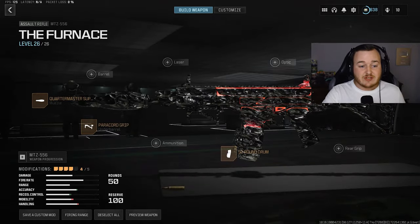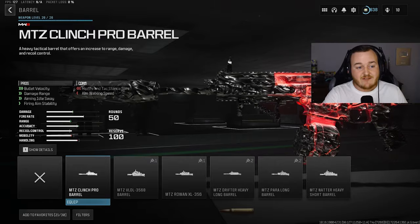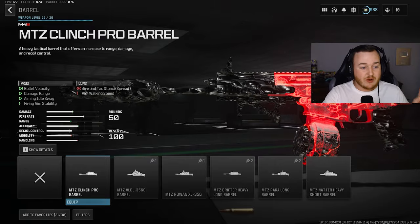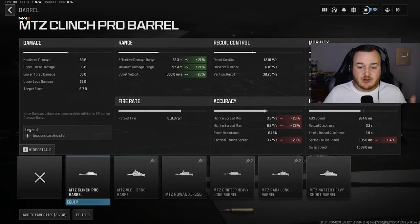For our final attachment, we're going to the barrel. The only barrel you should be running on the MTZ 556 is the Clinch Pro Barrel. We're getting bullet velocity, damage range, aiming auto-sway, and firing aiming stability. The stats show a 26% increase in bullet velocity and a 21% increase in effective and minimum damage range. So our bullets are traveling further, traveling faster, hitting harder, giving us a faster time to kill — making this weapon very broken.